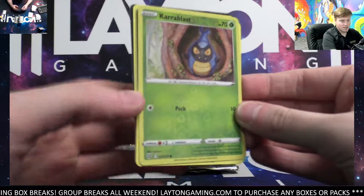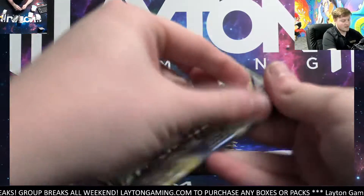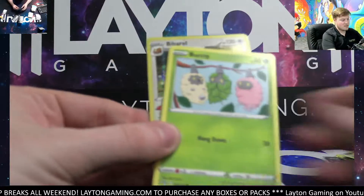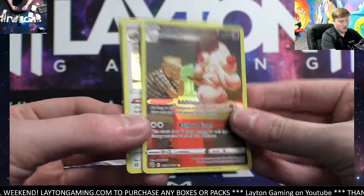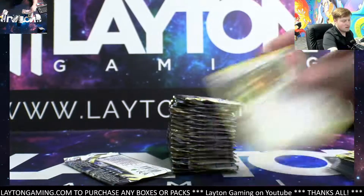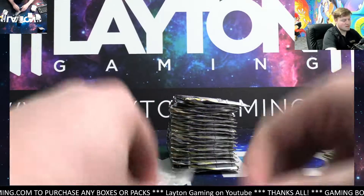It's gonna be a Karrablast reverse — we've got a Mewtwo. Yeah it does have a great variety of packs. The trainer gallery Alakazam there you go, nice, and a hollow Bibarel — solid pack there. Take that Alakazam, still looking for one of the big hits. We've had quite a few hits though.